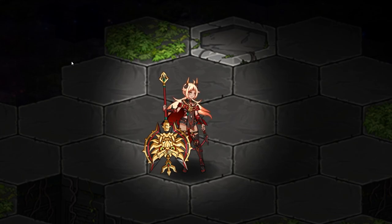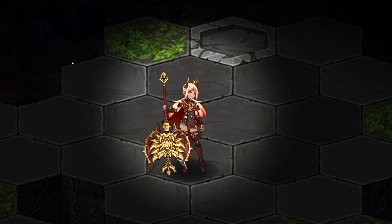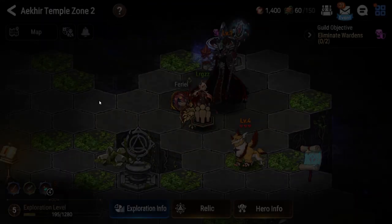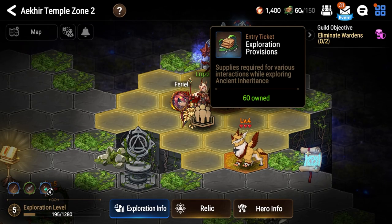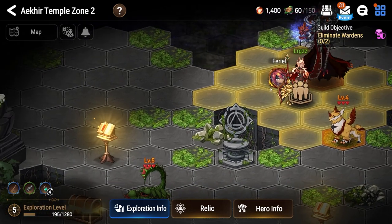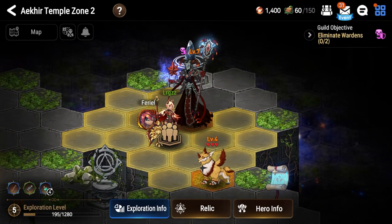The only thing that matters is the sets that your units have, so things like counter or speed sets are very important. No matter what you do, spend your energy — shown on the top right — also called exploration provisions. Make sure to spend them all the time and never have them capped out, whether that be spent on exploring, opening chests and scrolls, or fighting monsters like the warden or the boss.